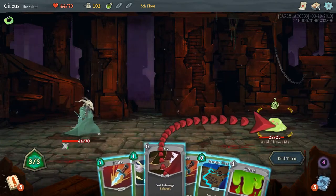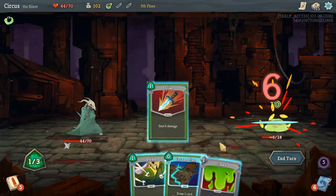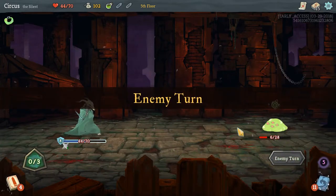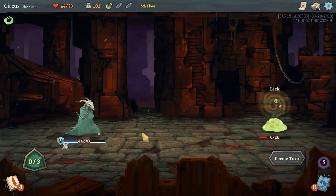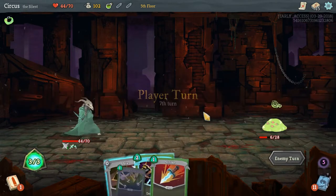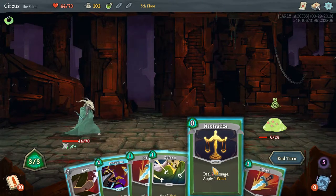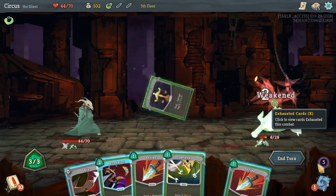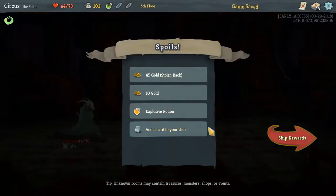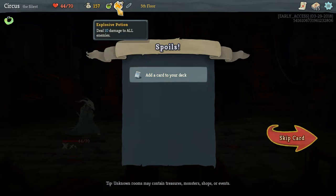We deal 4 damage, hit with Strikes, play Escape Plan. He wasn't about to attack but we played defense for the block anyway. Two free damage on him, then kill him. We got our stolen gold back — 10 gold — and an Explosive Potion which does 10 damage to all enemies.